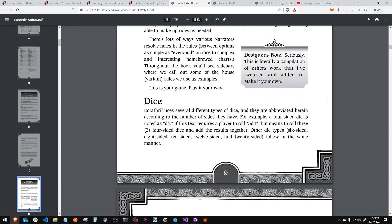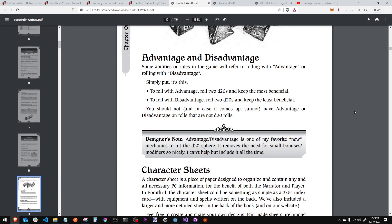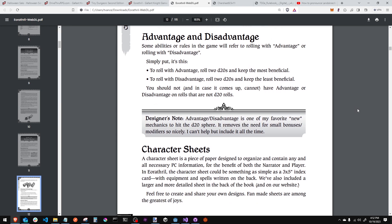He wants to make sure everyone knows this is literally a compilation of others' work that he's tweaked and added to — so make it your own. He also adds a very modern mechanic, a good one from 5e: advantage and disadvantage. If you're rolling with advantage, you roll 2d20s and keep the best. If rolling with disadvantage, you roll 2d20s and keep the least beneficial. Advantage-disadvantage is one of his favorite new mechanics to hit the d20 sphere — it removes the need for small bonuses and modifiers so nicely.